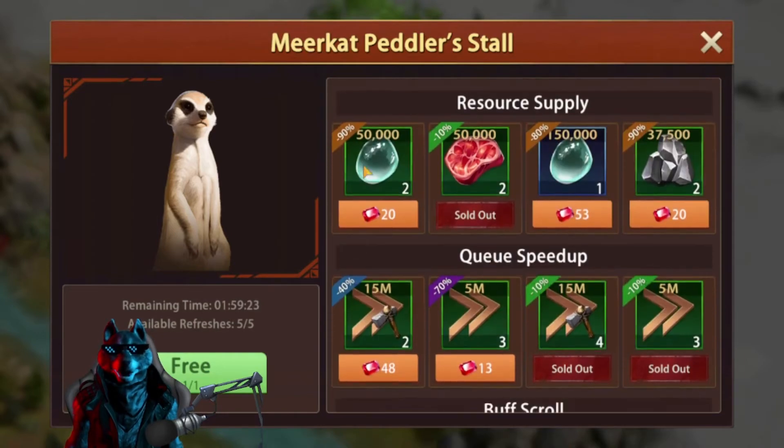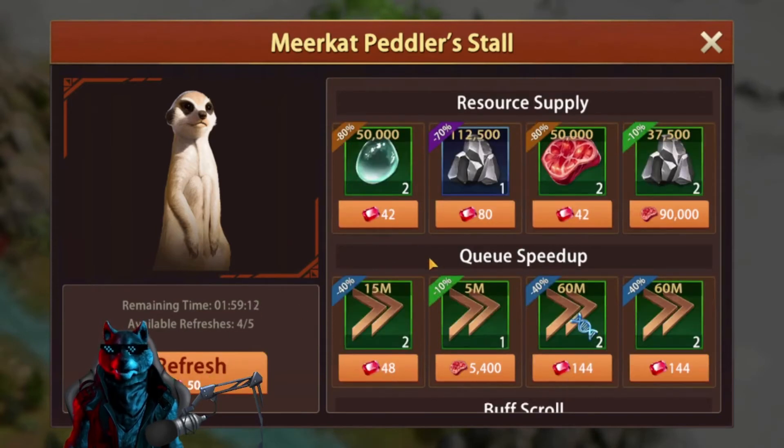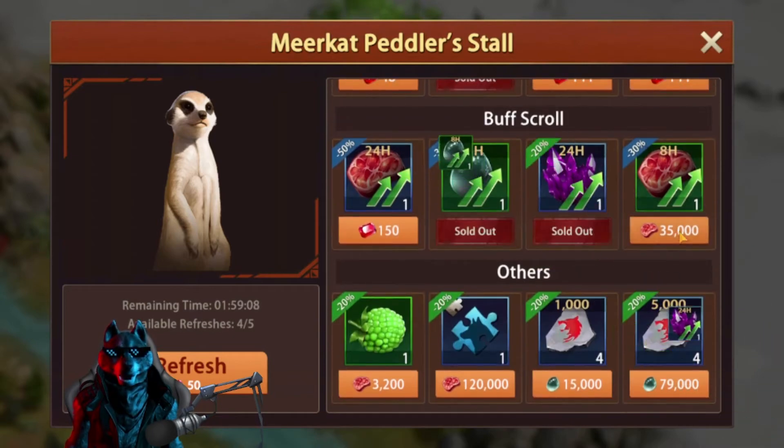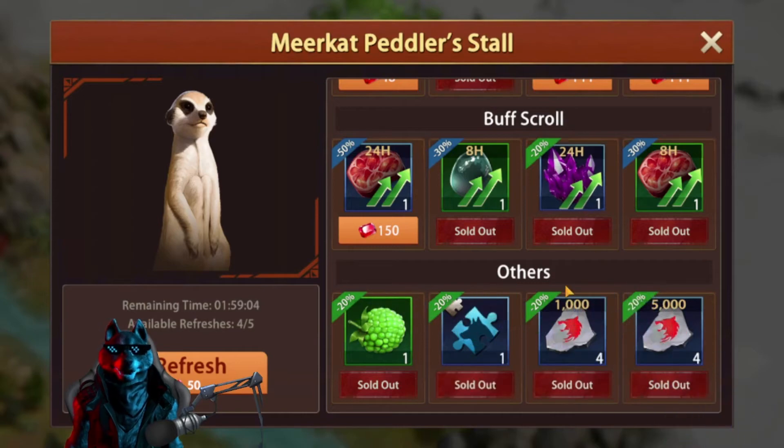You can just gather resources on the map. If you specifically need something desperately, you can spend gems to purchase with a huge discount — look at this, 90% and 80% discounts, which is amazing. But if there's nothing else you need, just click refresh for free. Grab everything you can with your resources.